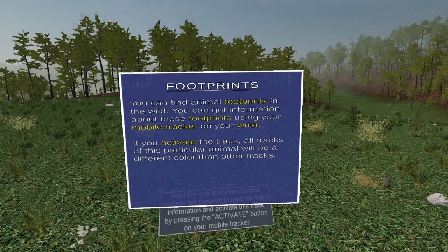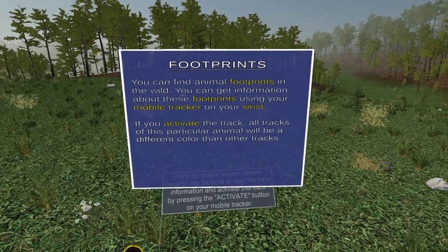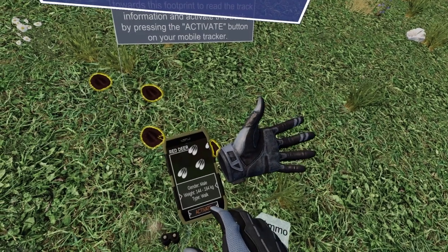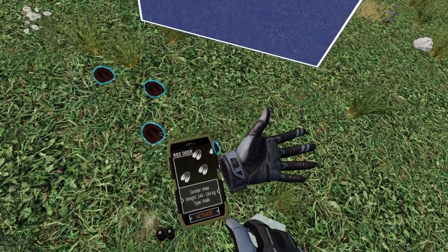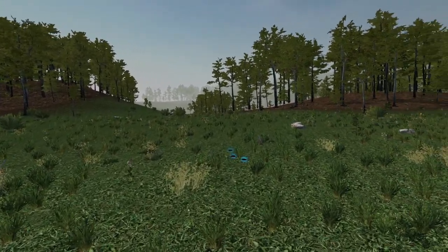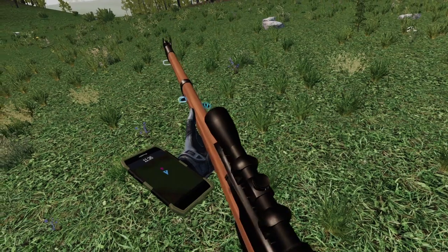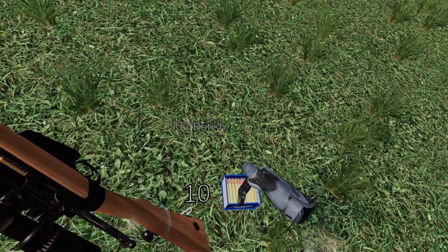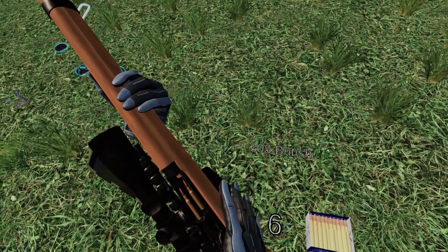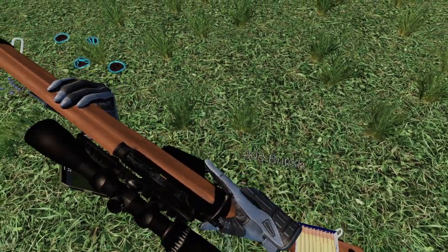You can find animal footprints in the wild. You can get information about these footprints using your mobile tracker on your wrist. If you activate the track, all tracks of this particular animal will be a different color than other tracks. Let's activate — the tracks are blue now. Let's reload and get locked and loaded.